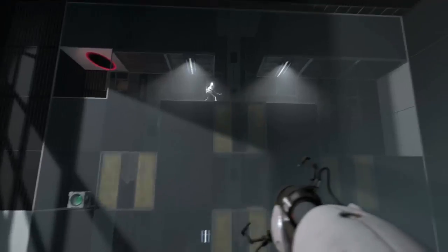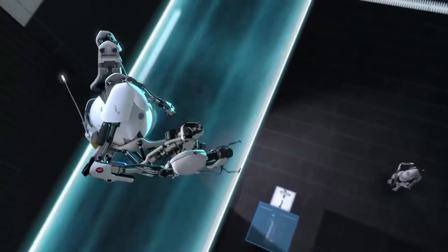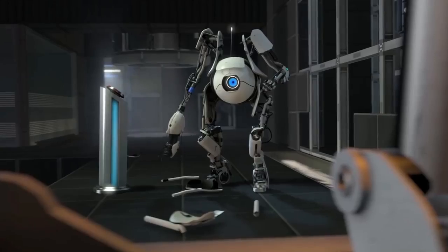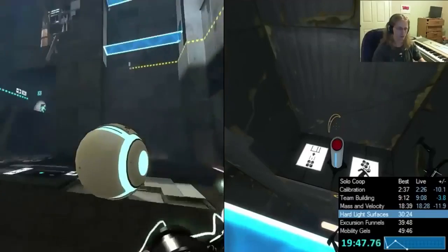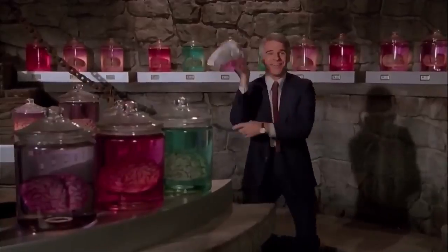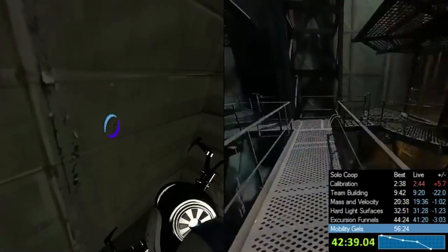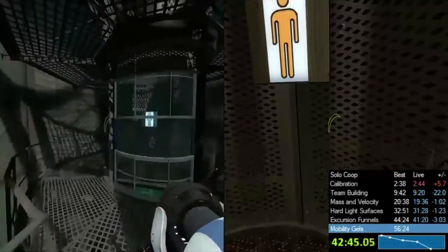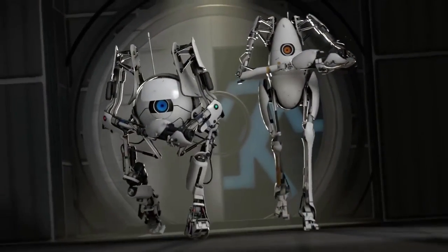Things were taken to a whole different level in Portal 2 because the co-op mode was introduced. The game sends players on different missions to escape test chambers and make it out of a high-tech facility. What if one player was controlling both co-op players at the same time? That's exactly what YouTube user Azorai did — using a dual controller and possibly two brains, he showcased incredible coordination controlling two players, quickly solving puzzles and racing through the whole game in under 45 minutes. Azorai repeated the process and beat his old record by a couple of minutes. A lot of players couldn't even defeat Portal 2 with an actual teammate.